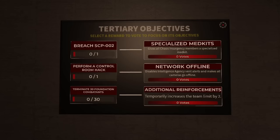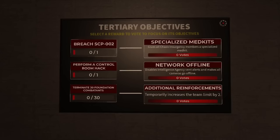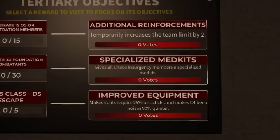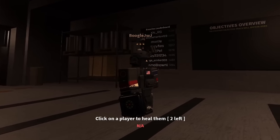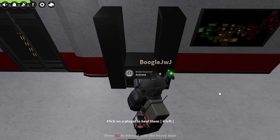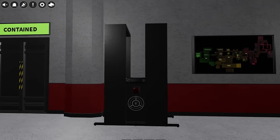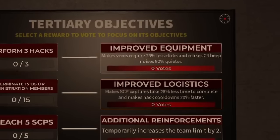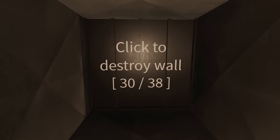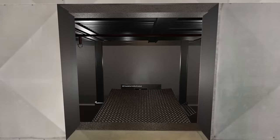Before we begin, I want to note that these objectives can change. For example, you might need to breach some SCPs for one objective, while another objective might be to eliminate Foundation members, but the rewards would be the same. Starting with Tertiary Objectives, one of them is Specialized Med Kits. Depending on your objective, your team will be rewarded these Med Kits, which have two uses. However, you can use them on dispensers to replenish your uses. The next reward is Improved Equipment — every event in the game will need fewer clicks, and the C4 Explosive beeping noise will be much quieter.